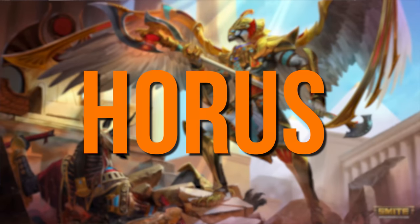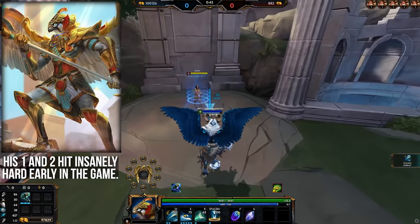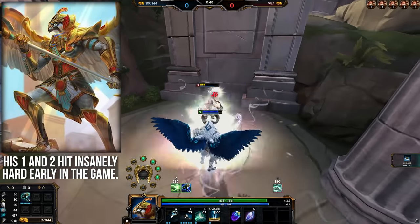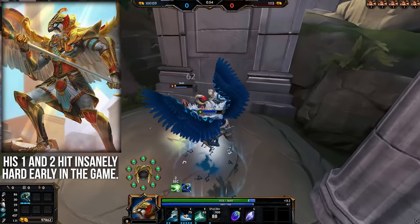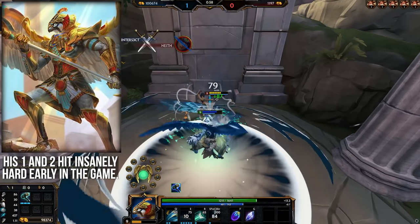Horus — abuse his early ability damage. This is a bit of a reverse on Hercules: Horus's base damages on his 1 and 2 are really high for a warrior, especially for a more supportive warrior. The 2 alone at level 1 does 130 base damage and reduces protections by 10, so follow-up hits do even more. Definitely use his early game damage and play aggressive in that laning phase.